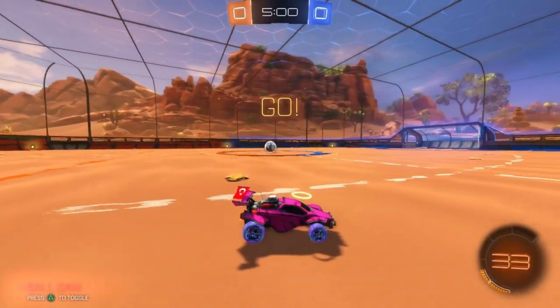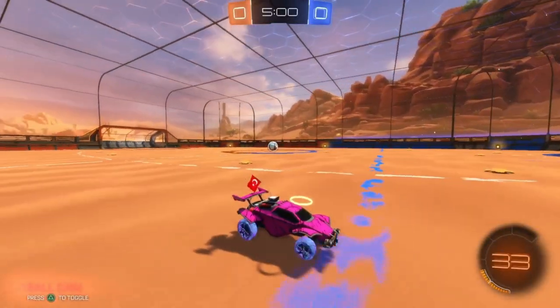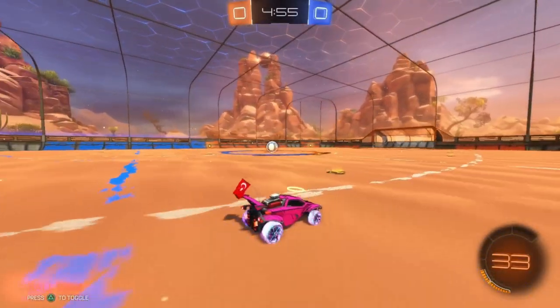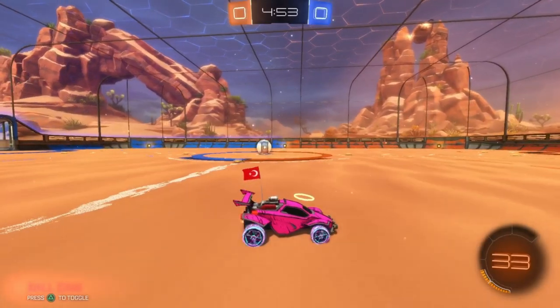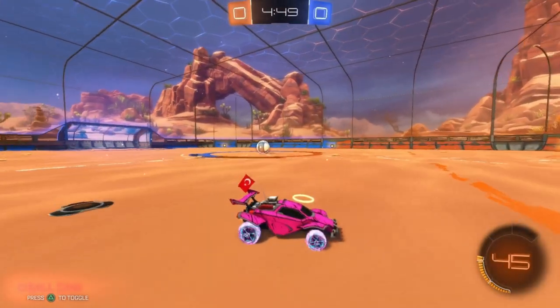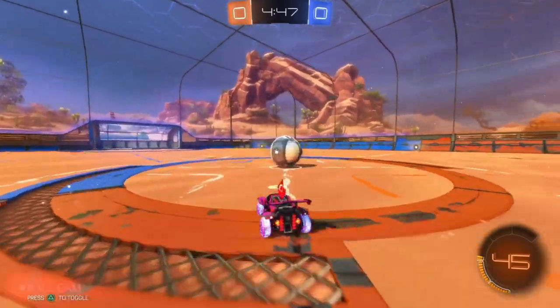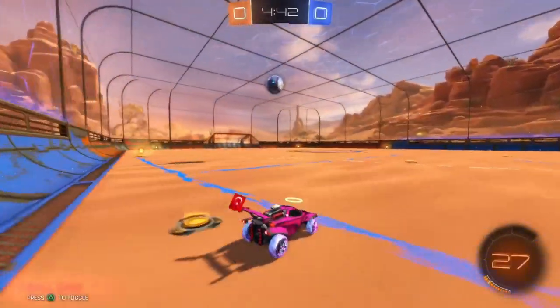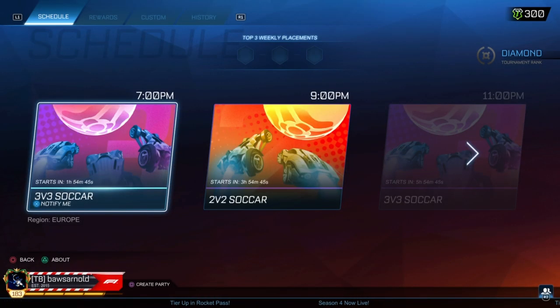Now the new arena — Deadeye Canyon. It's basically in the canyons, in a desert. Top right you can see there's a ball stuck between some rocks. It's a clean arena, western themed, set in the desert — not much more to say about it.